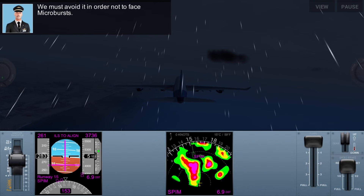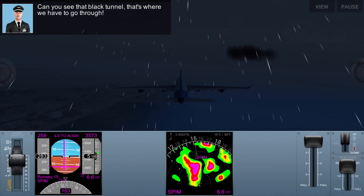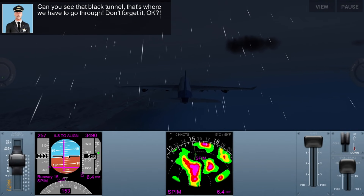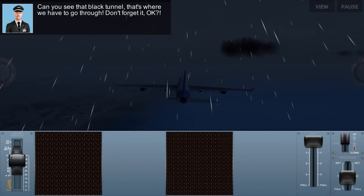Cyclone equals bad, which means microbursts. We must avoid it in order not to face microbursts. Can you see that black tunnel? That's where we have to go through. Fly through the black tunnel!